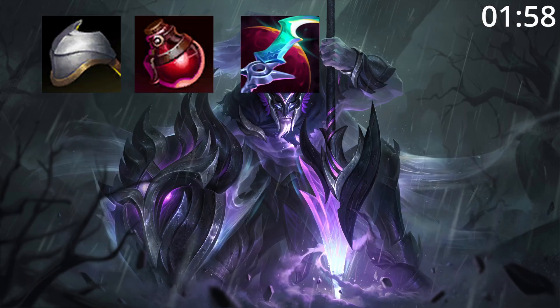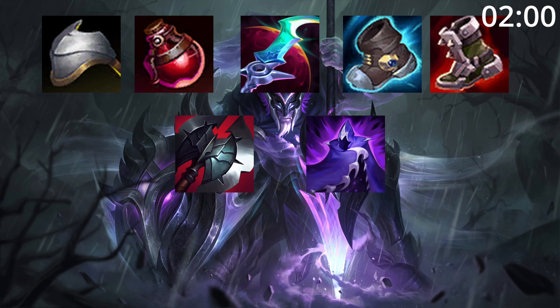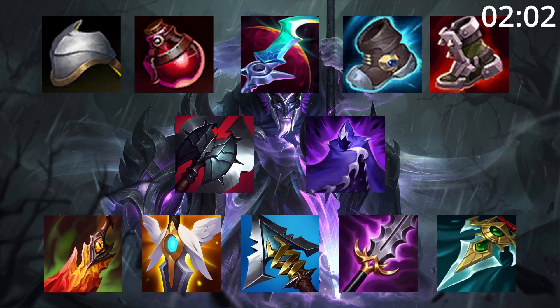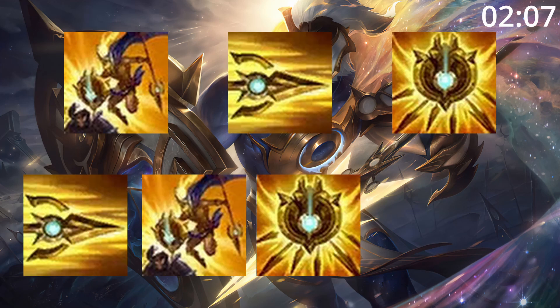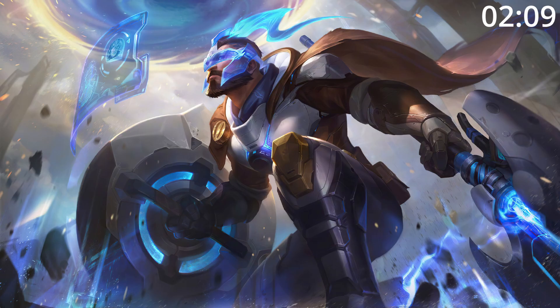For build orders, start shoulder guards and pots into Eclipse and tier 2 boots. After this, Black Cleaver and Edge of Night are great pickups before finishing a build with any of these as needed. For skill orders, start W then Q then E, before maxing Q then W then E, taking ult whenever you can. For summoner spells, take Flash and Ignite.